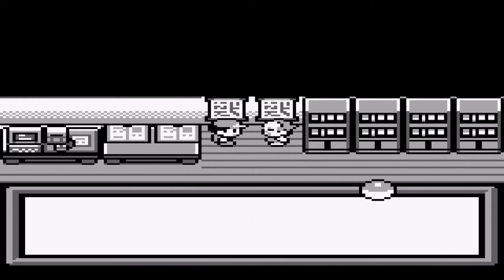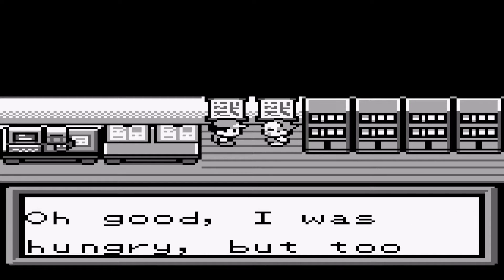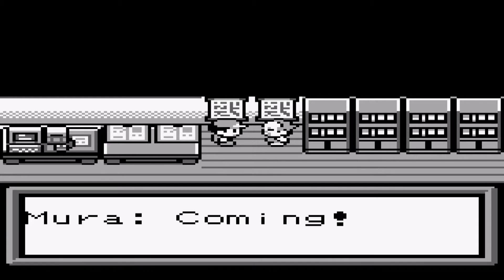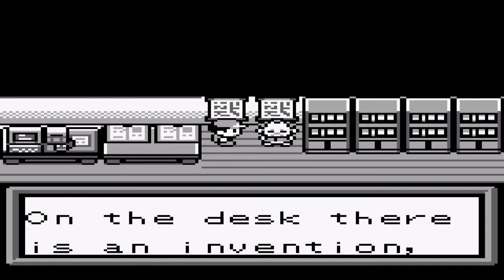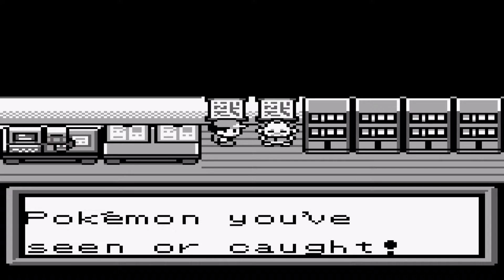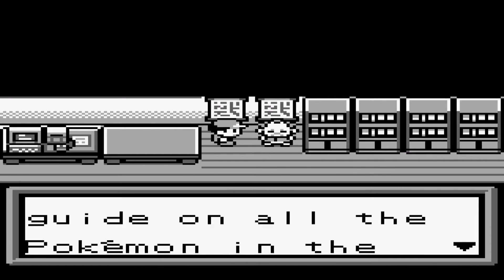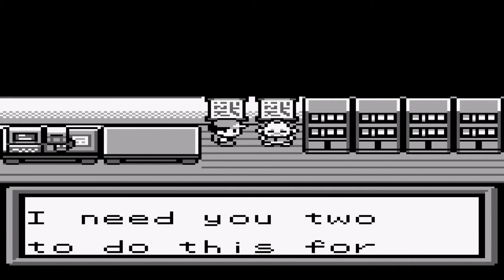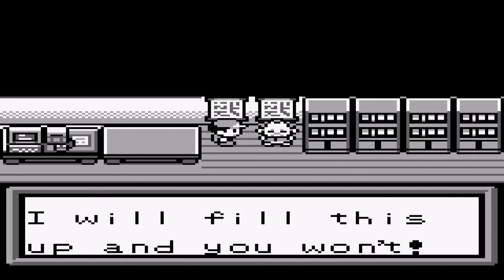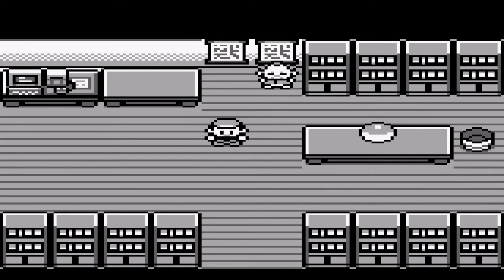Let's deliver the pizza before it gets cold. That's a mechanic introduced in this game — it's like the opposite of the egg-hatching mechanic. So he was too busy to pick it up himself, and now we get the Pokédex. I wouldn't give technology that expensive to 10-year-olds, but this guy made us walk the equivalent of a mile or two to pick up his pizza, so his decision-making is fairly awry.